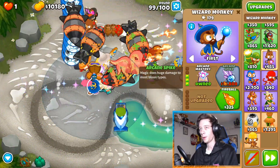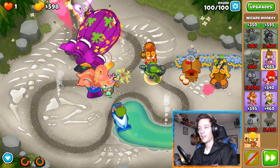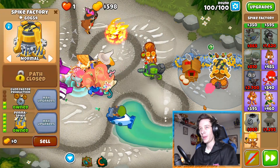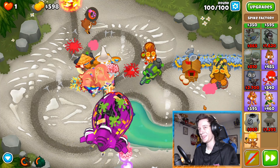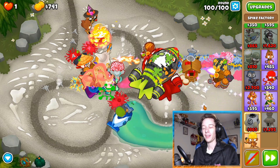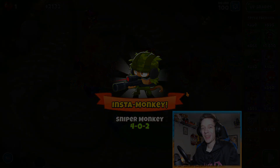Might as well get a potential arcane spike for round 100 — sure, why not. Give him camo detection too. Putting down another wall of trees. The BAD is just slow — I wish you could put it at like 10x speed. The spike factory will easily take care of it. Thanks for watching — make sure to like and subscribe if you liked the video, and have a great day!